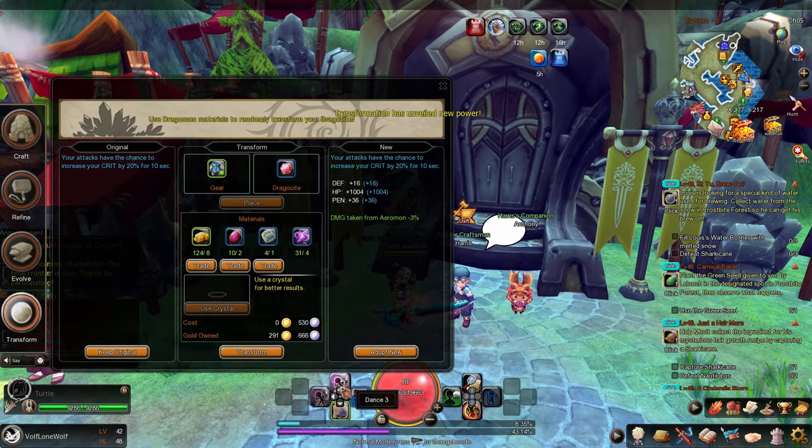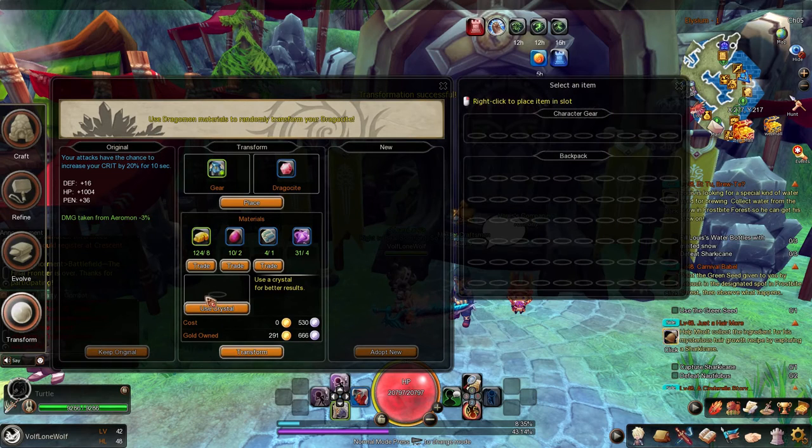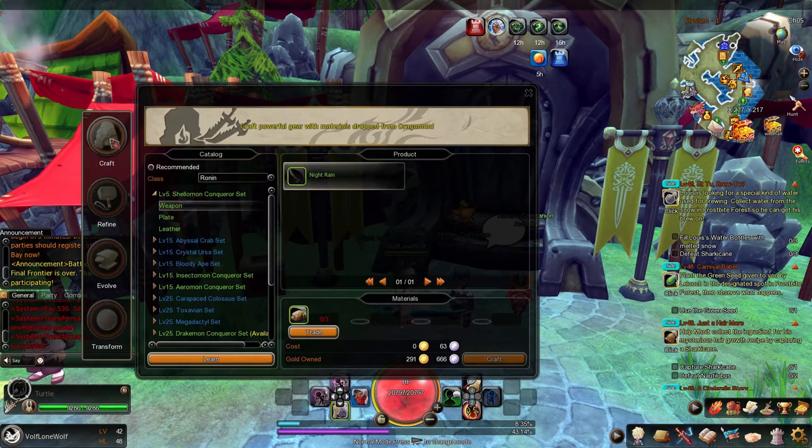That's a lot of HP! If I wanted to keep the original stats, I could push 'keep original,' but if I want the new stats I push 'adopt new.' There are also crystals you can use to get better, higher-quality results and stats, but I don't have any right now. But that is pretty much it for transform.